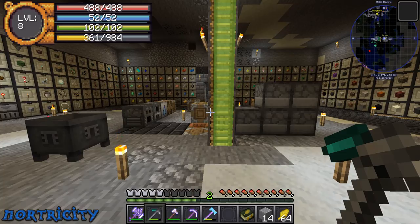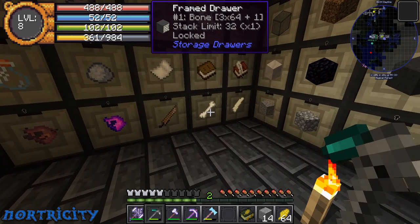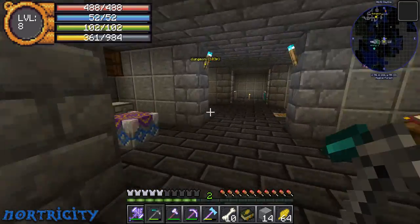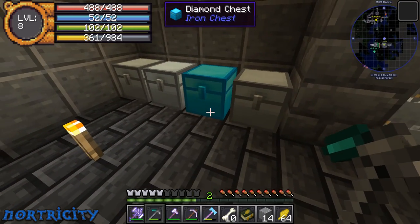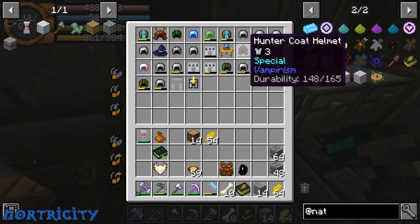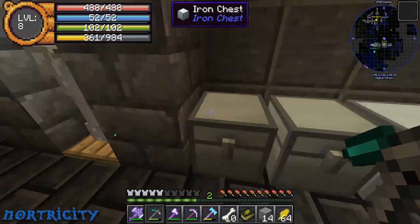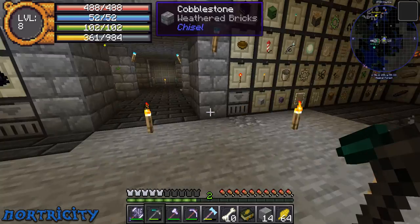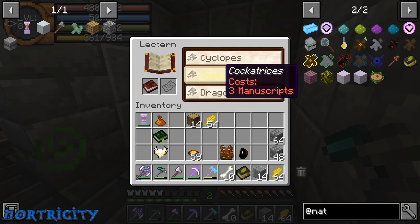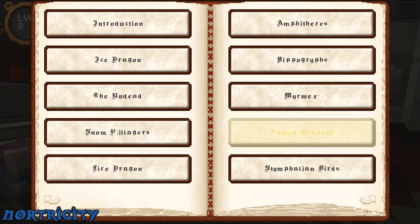I'm trying to keep the decorative armor out. Some of the mod armors look different — you've got like the samurai helmet, the hunter coat helmet, pillager helmet, vanguard helmet. Some look a bit different than normal, so I'm trying not to use those. Every time I get any pages in here I go ahead and unlock anything I find, so we've got a decent amount now.